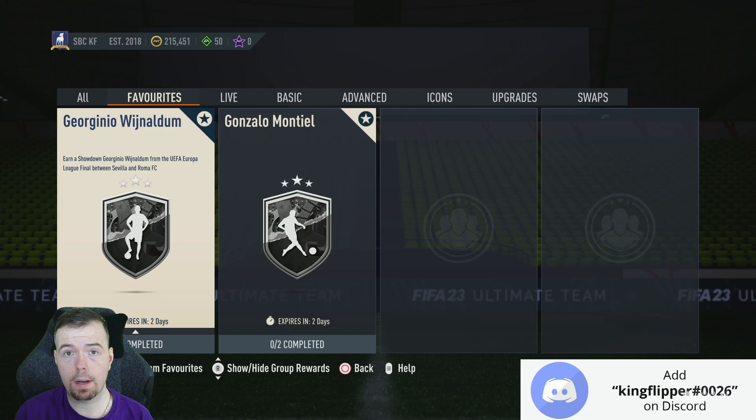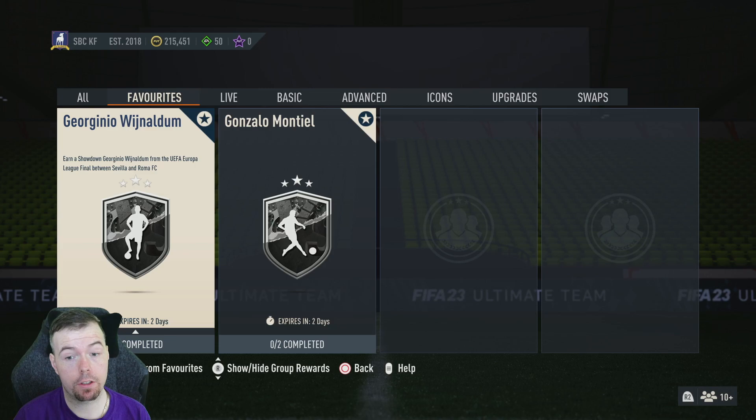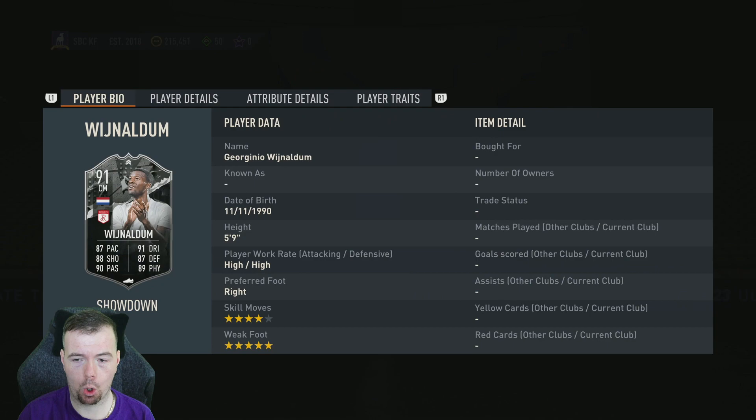Welcome to another showdown SBC video. Today we have the matchup between Sevilla and Roma — this is the Europa League final matchup. Obviously we're going to start off with the Roma player, and it is Wijnaldum — 91-rated, and it can go up to a 93.